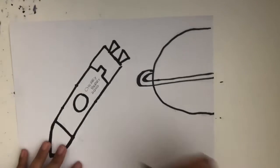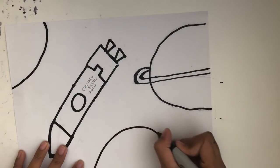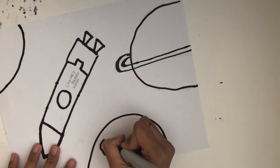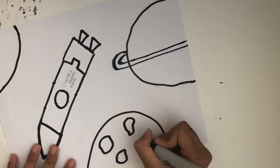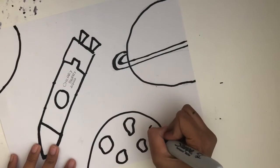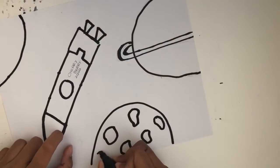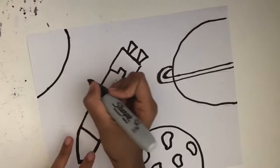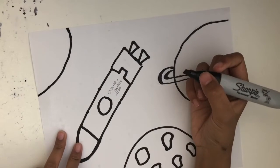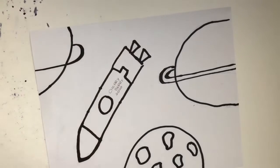Now we're going to make more planets — let's make one on this edge and one right over here. This one's gonna be big. I want this one to have craters; I love planets with craters, they can look really cute. This one almost looks like the moon. This planet I'm going to make rings for too. So now we have a lot of our planets done.